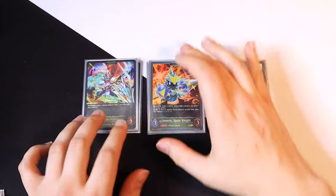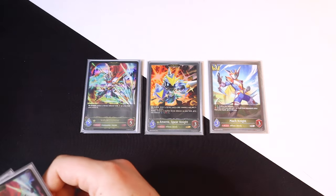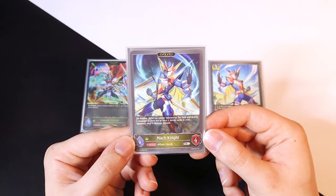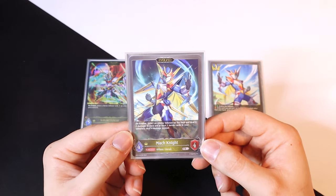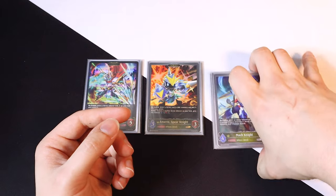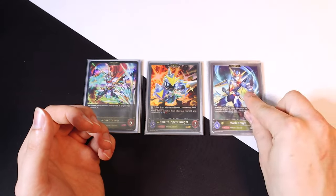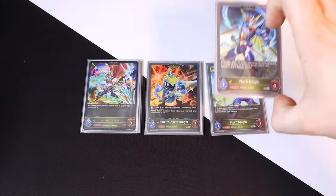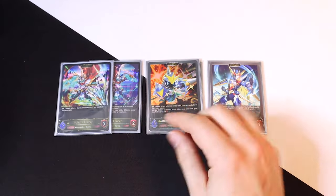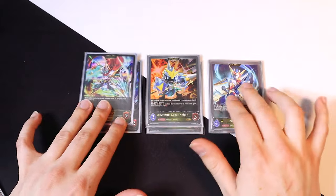Let's say instead of Amaro you decide to evolve Mock Knight. Mock Knight's on-evolve effect is: select an enemy follower, deal it two damage — if you have two heroic cards in your cemetery, you deal four instead. So you pull out a Mock Knight, evolve it, deal four somewhere, and since it has Rush or Storm you can swing in. If there's something on your opponent's board with Ward you can evolve Mock Knight instead of Amaro. Valiant Fencer gives you different ways to play around the board situation.